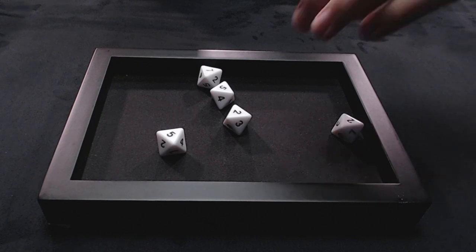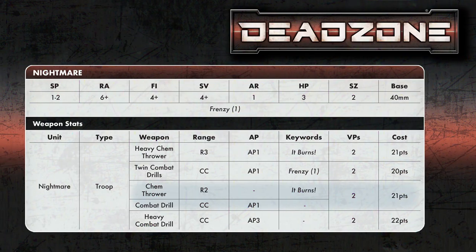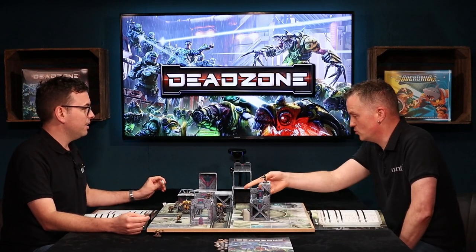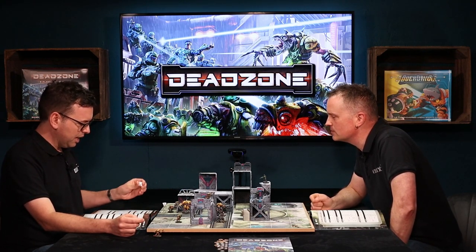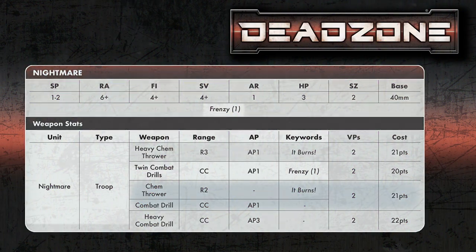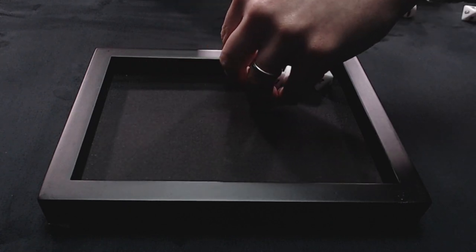I'm rolling at 4+, and I've got three dice. I also have a natural ability called Frenzy 1, which means I can re-roll one miss. Frenzy 1 means re-roll one die; Frenzy 2 would be two, and it does stack. For example, the Nightmare can be equipped with one drill, or two drills that each have Frenzy 1, giving overall Frenzy 2 — so I can re-roll two dice.